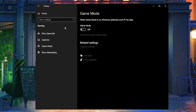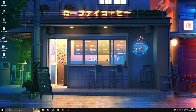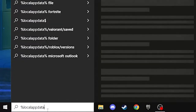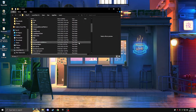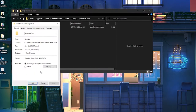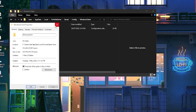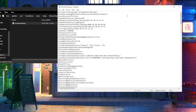Go to Game Mode as well and make sure that's switched off too. Once that's off you can exit out. Next, go down to the search bar, type in %localappdata% and hit Enter, then scroll down and find Fortnite Game, then Saved, Config, WindowsClient. Before you open it, hit Properties, go down to Read Only, uncheck that, hit Apply, and then open.